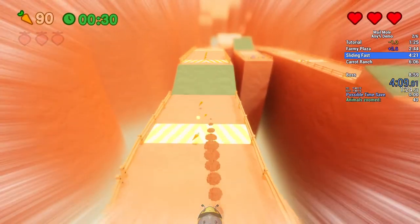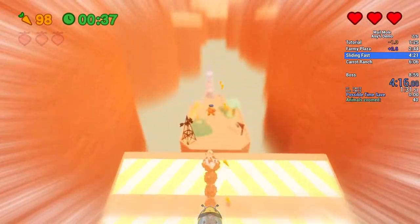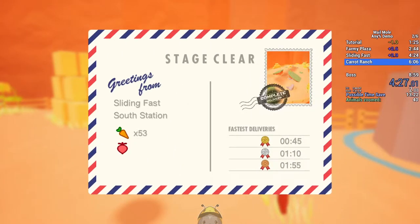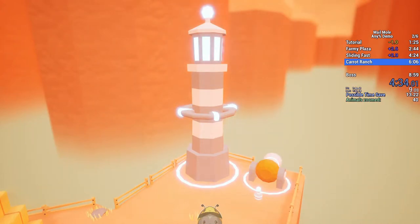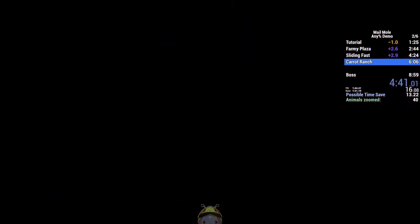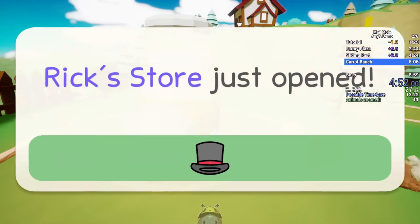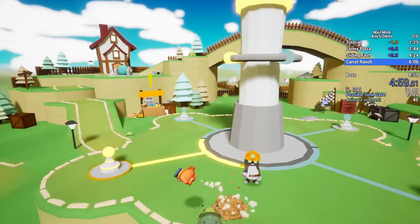It's pretty much always 40 seconds — there's maybe 0.3 seconds of small movement stuff but it's still 40 seconds for both runs. Carrot Ranch is where I can save the most time, in Carrot Ranch and the boss fight. There's not too much to talk about for Sliding Fast. Carrot Ranch has some interesting skips. Basically it's very cycle-based in some ways and in other ways you can skip certain cycles, so the cycles we skip are kind of the interesting parts of it.